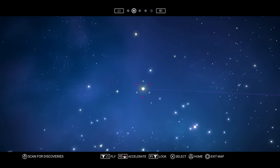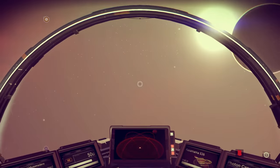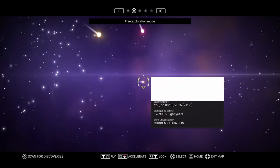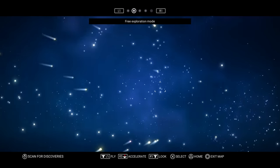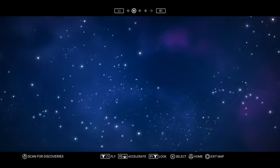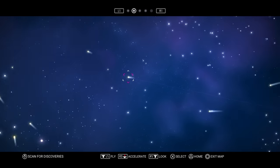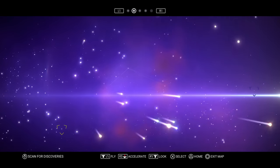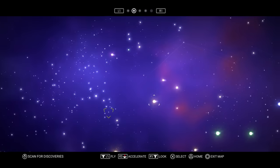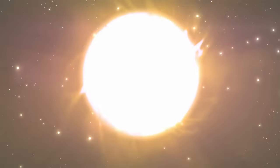How can that be a black hole if it's colored? I'm going to go to this thing and I'll meet you guys over there — might be a bad idea but that's fine. I'm currently one jump away from the Atlas Station — it should be right up here.